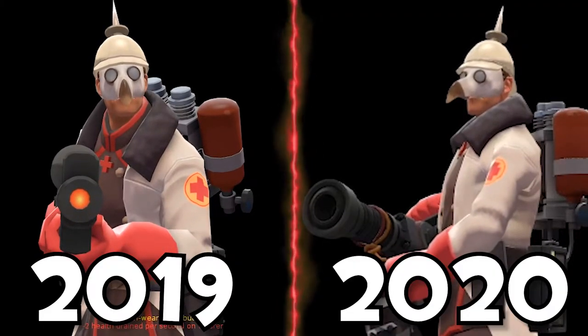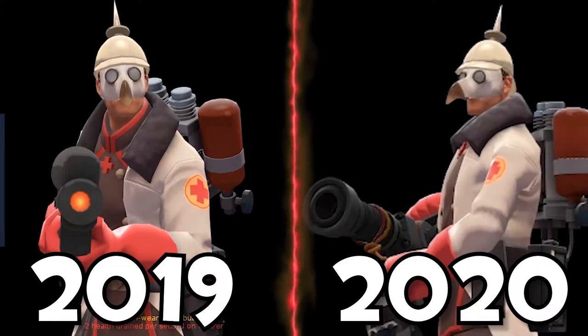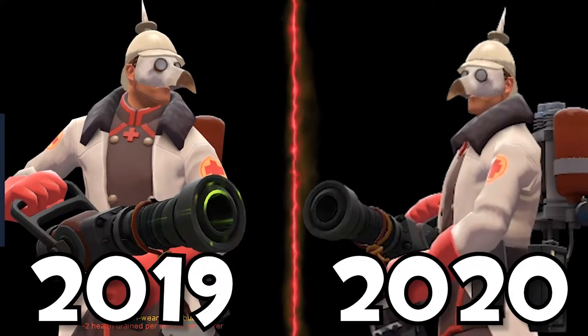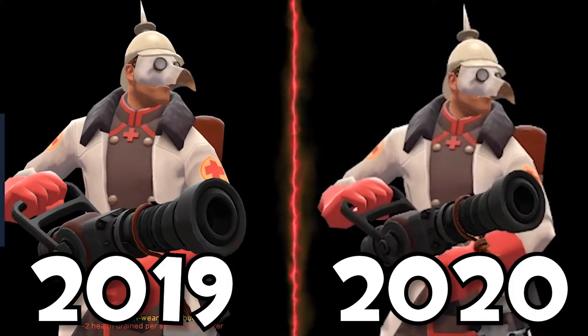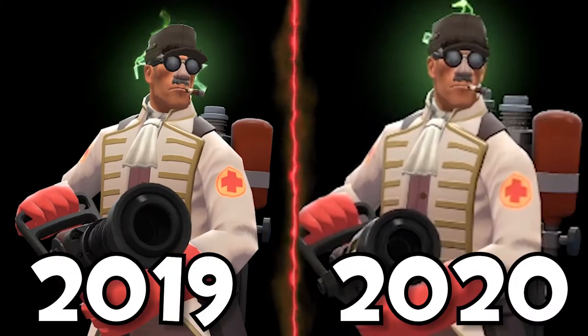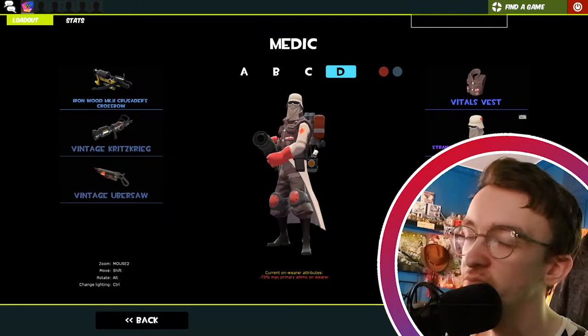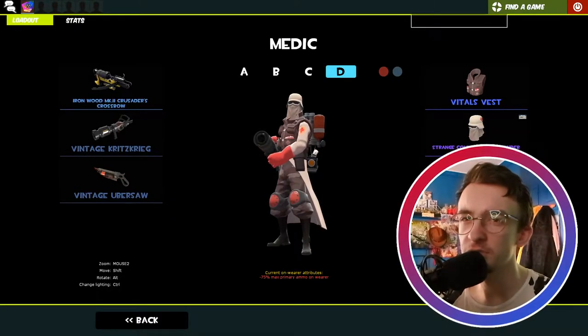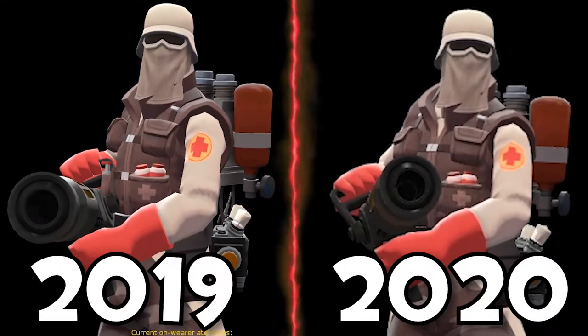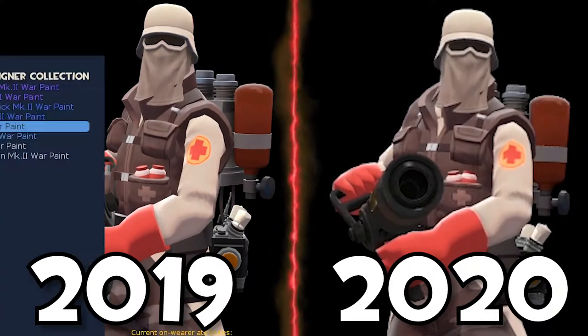And then we have the Blighted Beak in this style — Yersinia Pestis — with the Scourge of the Sky and the Vintage Prussian Pickelhaube painted white to fit the whole colour scheme. Very nice. Then there's another slot that's just there to take up space. My MVM Medic loadout is very similar to the first one: the Vitals Vest, the Cold Front Commander, and the Surgical Survivalist.